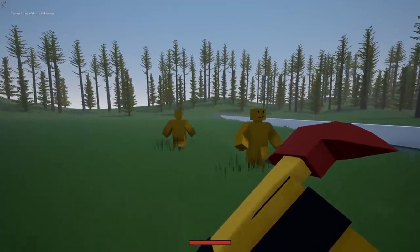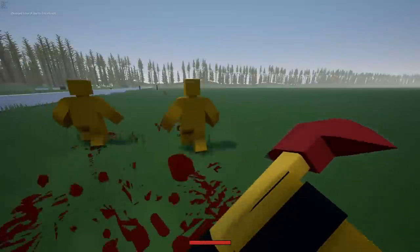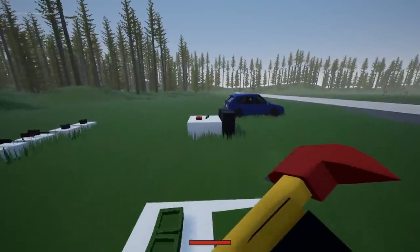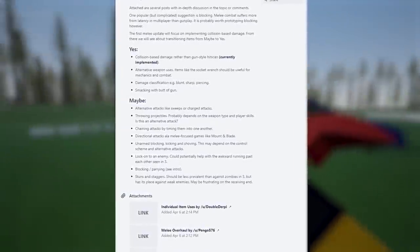Along with that, you can also hit multiple targets. So basically, whatever the blade comes into contact with, it'll do damage to. And you can imagine the type of combos that are now possible with this. Of course there's a lot more features planned for hand-to-hand combat, including special attacks, blocking, and even the ability to smack somebody with your gun.